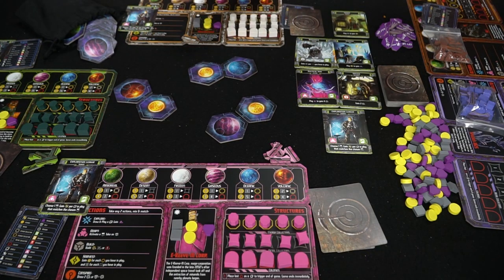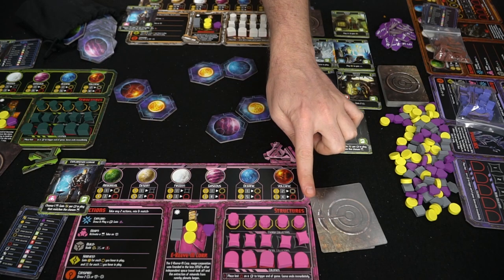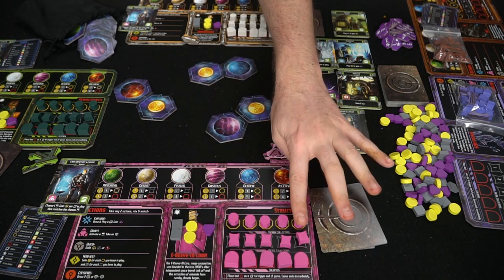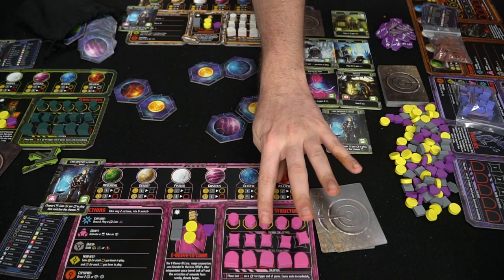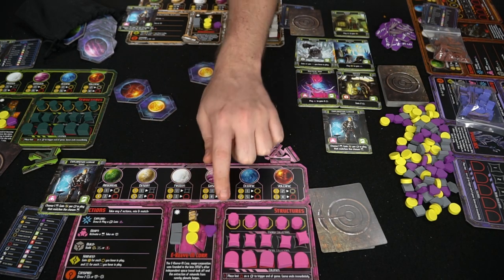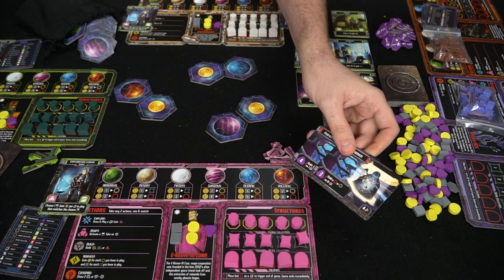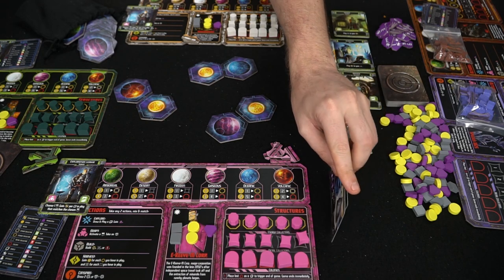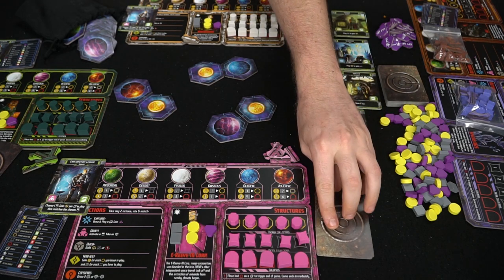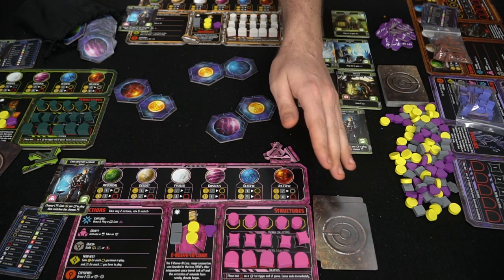Here you have Horizons set up with three players — with two players scoring is a little different but plays very similarly. Each player gets a character board and tokens: energy, metal, and colonies, placed on the board in the indicated areas. You start with two metal, two energy, one knowledge point, and two cards. These are special missions you can attempt throughout the game — at the end you gain bonus points for completing them. You can hold up to five total, discarding extras to keep the ones you want most.